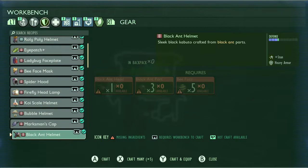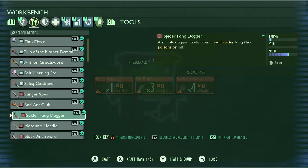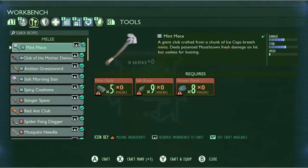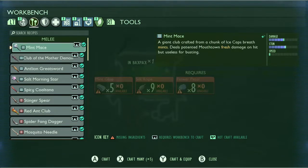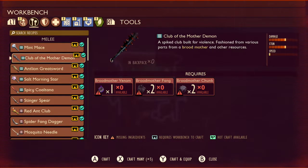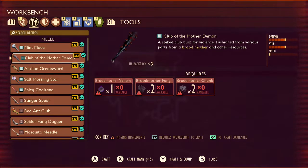Like I said last episode, bring a crow crossbow — you're gonna need it. Also bring a mint mace, or just get a club of the mother demon. I feel like the best upgrade for the club of the mother demon is fresh, so go fresh. Either way, bring a fresh club of the mother demon or a mint mace.